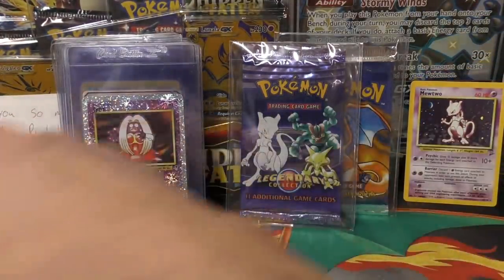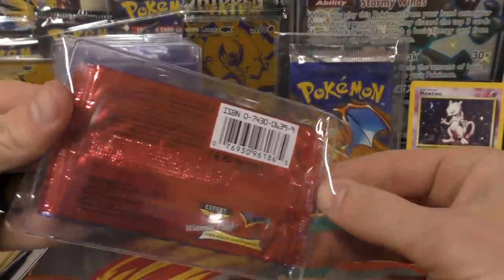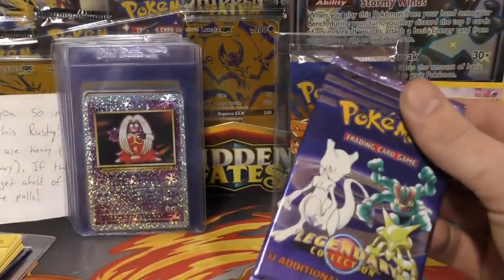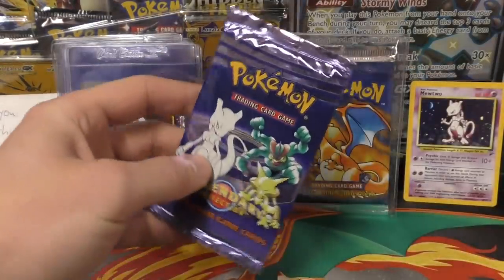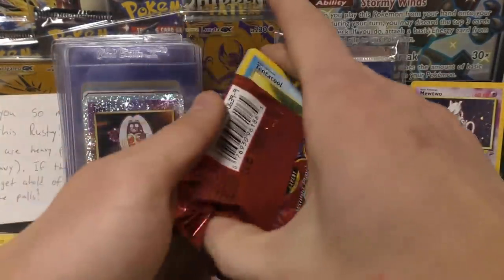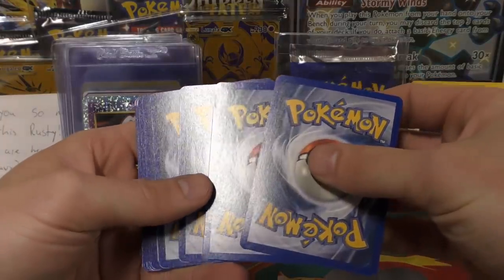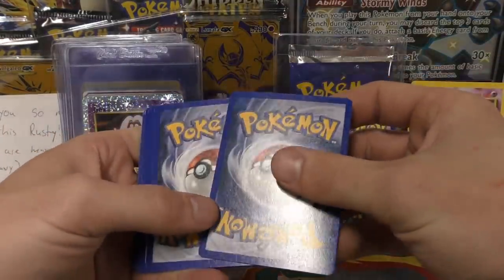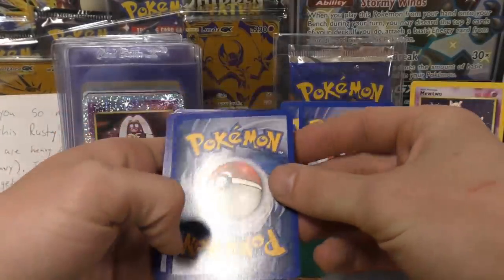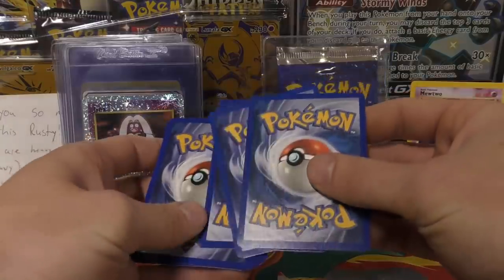Alright next up we have the Legendary Collection pack. Charizard's pretty expensive in this set. Dark Raichu, Dark Blastoise — those are all pretty low pop. And then of course you also get a reverse holo. So let's just verify that this one is heavy by opening it. I have no idea where the reverse holo and the holo rare is. It's definitely thick right there — I'm going to say these two cards. I don't really know but I'm going to say those two. This one kind of has a curved feel to it, so maybe that last card. I think that's the reverse holo.